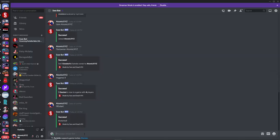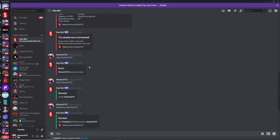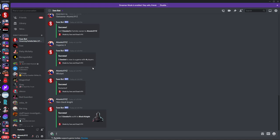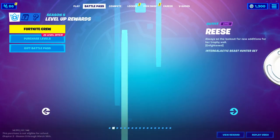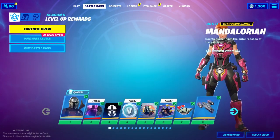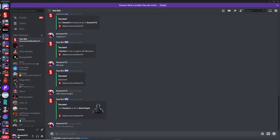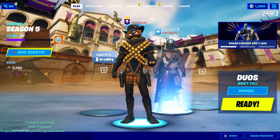Now let's get to the skin commands. Use '!skin' and you can do any skin you want, just like all the other lobby bots — and of course emotes, backpacks, all that stuff. You can do things like Black Knight or the Mandalorian. If you go to the battle pass you can check out and get any battle pass skin you want. So we have the Mandalorian here — you guys can see I have the Mandalorian in my lobby.